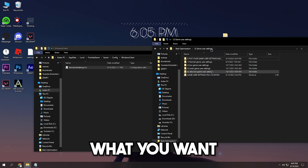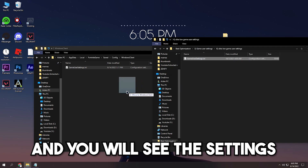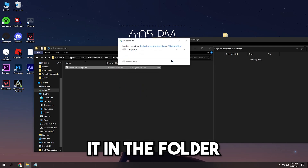Now pick what you want from these three game user folders. Once you've decided, open that folder and you'll see the settings file — click on it, hold, then drag it into the folder.